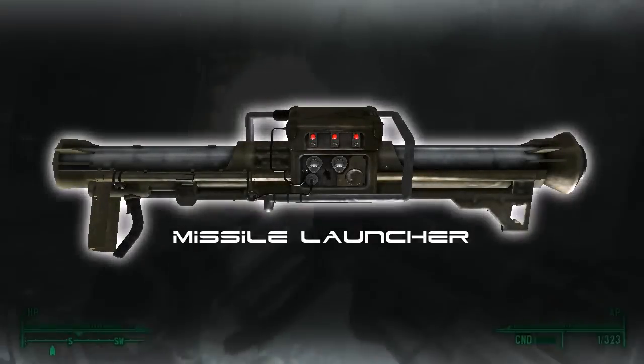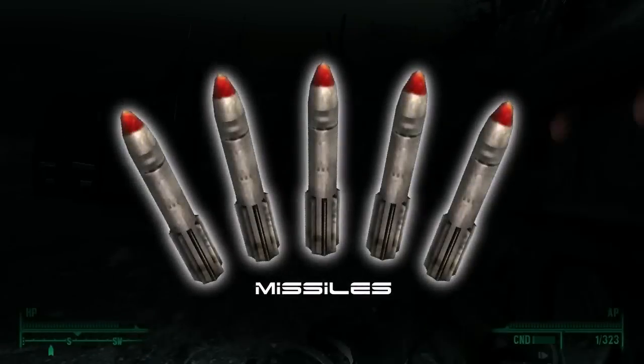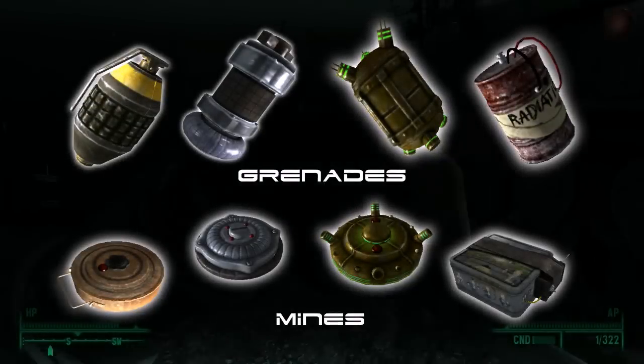You're going to need three things. First is a missile launcher, and try to get one that's nearly broken — it'll make the process a whole lot easier. Second are missiles, aka ammo for the missile launcher.